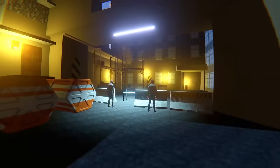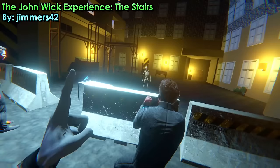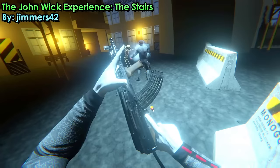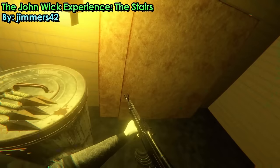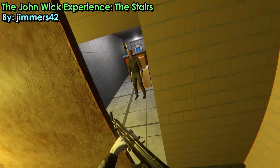Why don't we try our first ever trial as my new ultimate form? This is the John Wick Experience: The Stairs, by Jimmers. This map encourages you to bring your own gun, which is pretty cool, so I decided to go with another weapon from the Insurgency pack. This level is one of those good old classic mini campaigns where you just kind of run through with a few enemy experiences. And this one's definitely one of my favorites — honestly brilliant, I can't get enough of these types of levels.